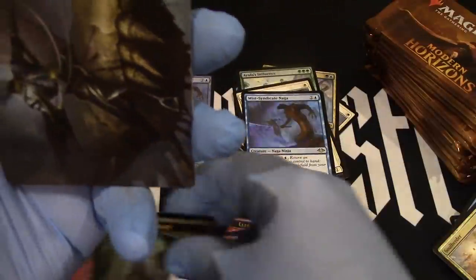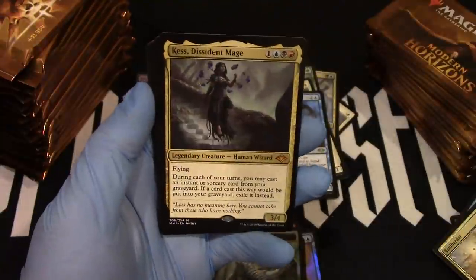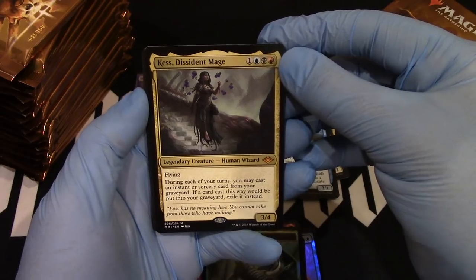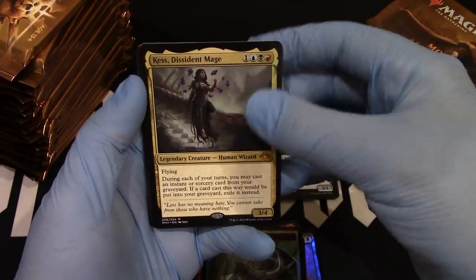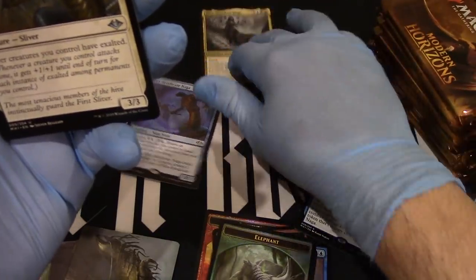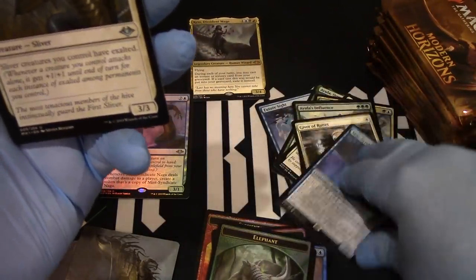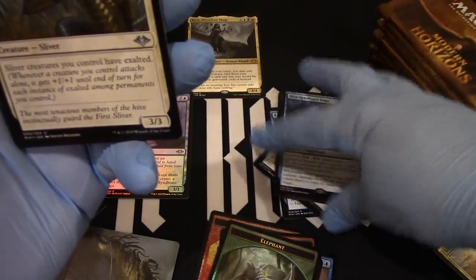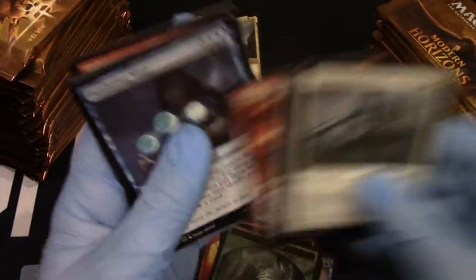And our first mythic is the Dissonant Mage. First mythic. Well, there's that. This is turning out to be one of those boxes. But, you know, they got to be opened.